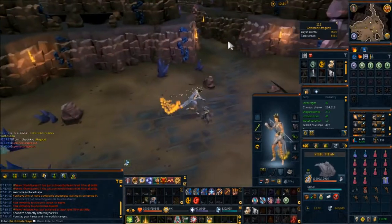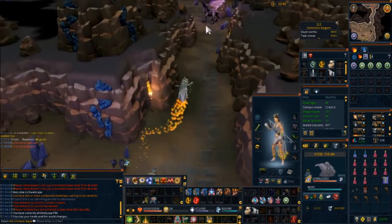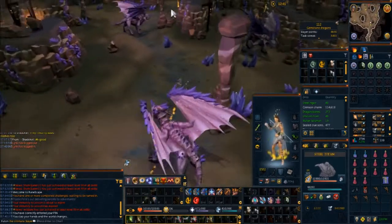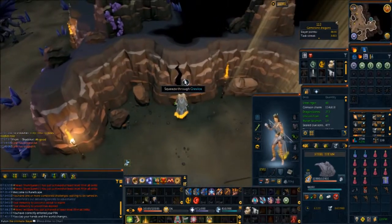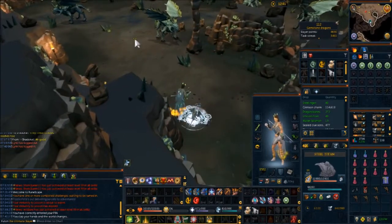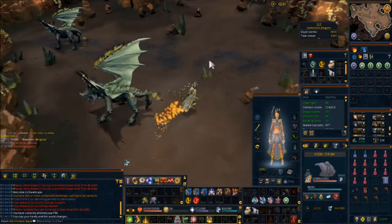If you're going straight for the hydrix dragons, which you probably will be doing fairly quickly as they're a pretty low Slayer level, you can squeeze through this crevice to get right to the hydrix area. Note that each one has more LP than the previous, but they give more Slayer XP.